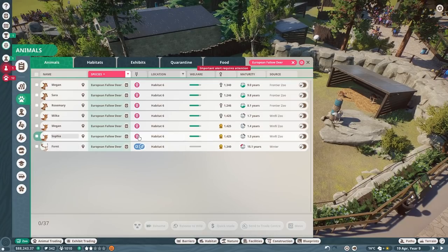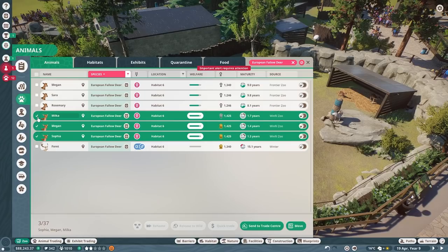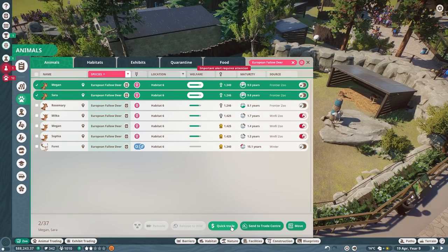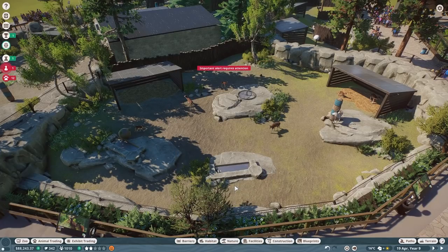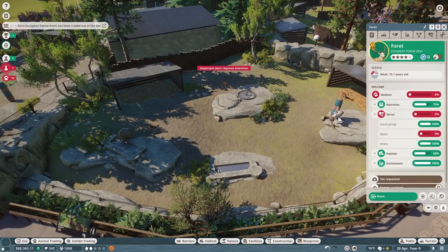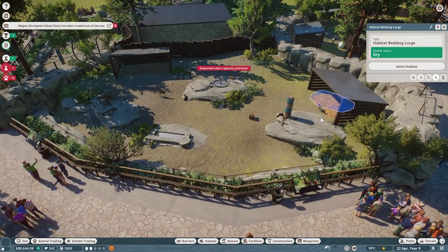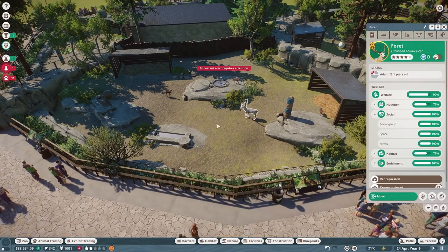Let's look at the fallow deer — we have our alpha who's very old, and a whole bunch of females. I want to keep the adults but the juveniles should grow up before I put them in storage. Maybe we turn contraceptives on for these guys and quick-trade out some. Hopefully that helps with the space issue — his space is all good now.